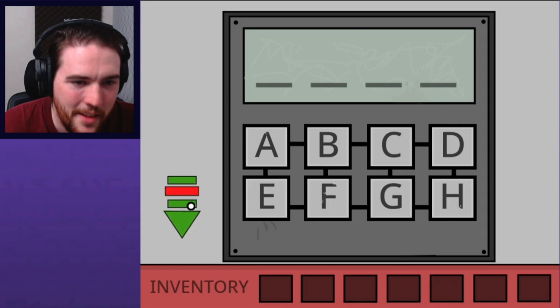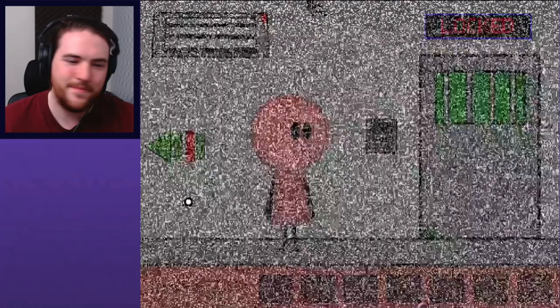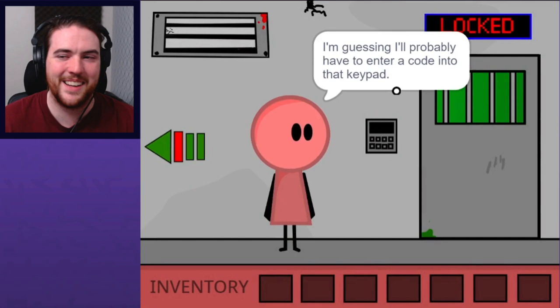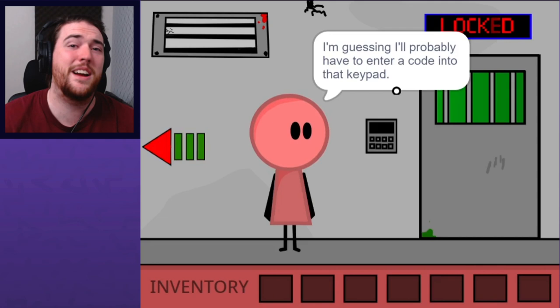FHFH — it made so much sense to me. Judging by the sign, the door is probably locked. Maybe it's a decoy, it's all just hand-waving to distract you from actually attempting to open it. I'm guessing I'll probably have to enter a code into that keypad. I don't know, I'm just guessing.